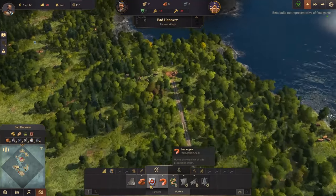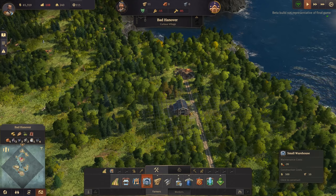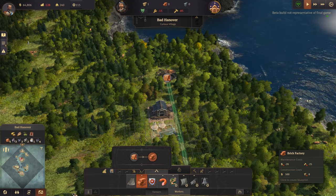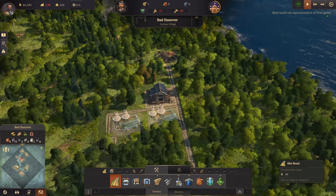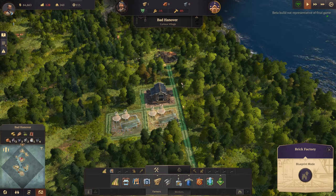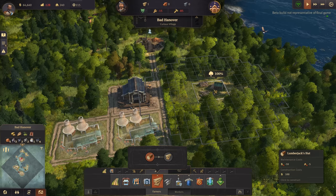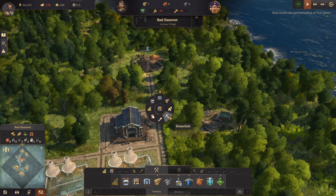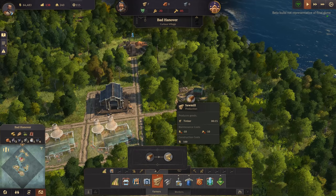That road takes us up to that clay pit. Let's pop another clay pit on it - I assume we're going to need another warehouse up here. It also puts buildings straight into blueprint mode if you don't have enough resources, which we don't - and we need more timber.